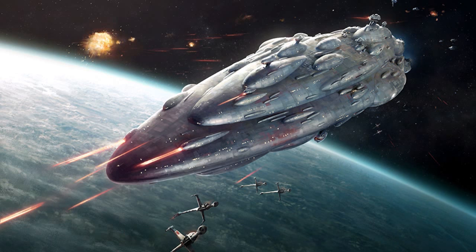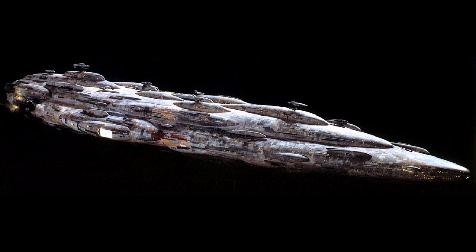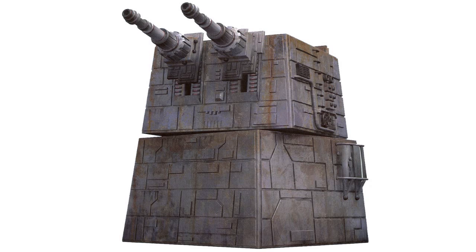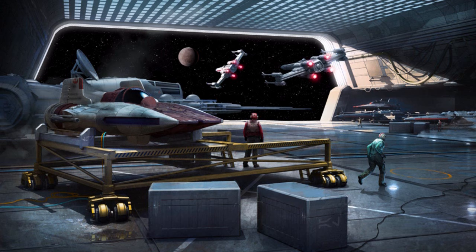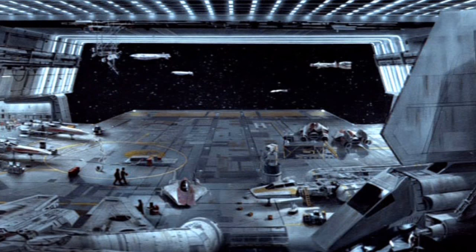First are the MC-80 Starcruisers. They were massive vessels that were almost as large as Imperial Star Destroyers. They contained dozens of turbolasers and ion cannons, as well as large hangars that were able to contain over 100 starfighters.